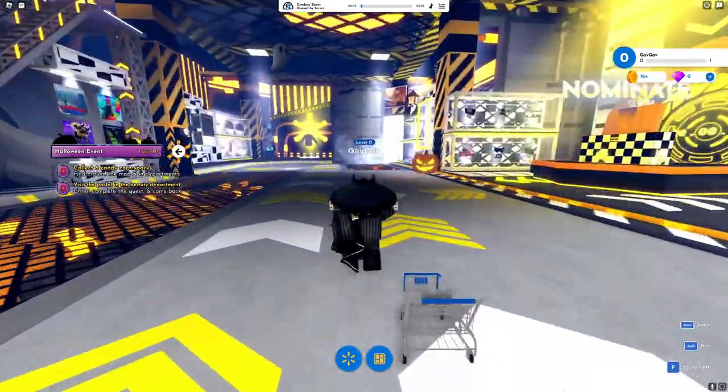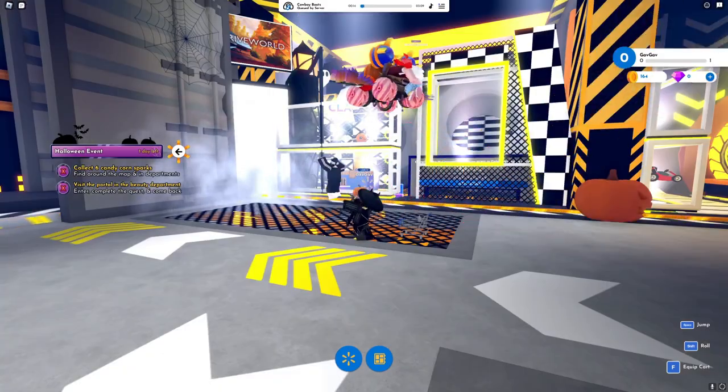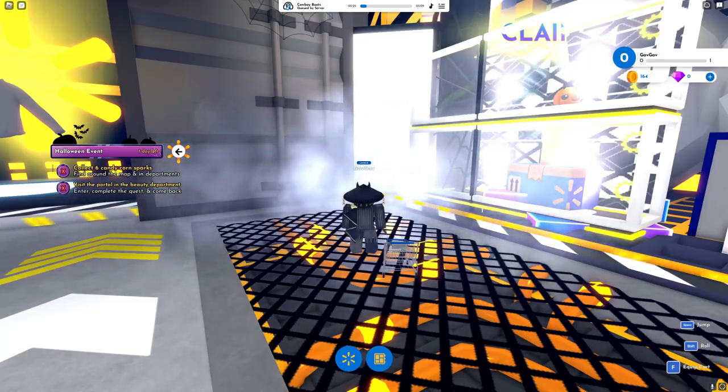Once you're in here, just walk all the way over to the end, and you'll see the area for the Drive World UGC. And now to start the challenge, you'll want to go into this white box, which will teleport you to Drive World.